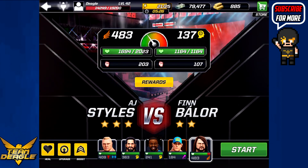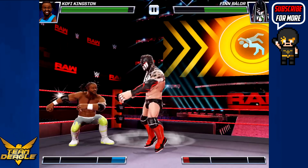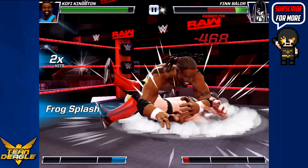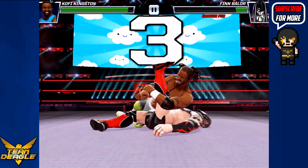Finn versus — who should it be? We're going to go Kofi again, because I want to hit Trouble in Paradise or SOS. It might just be over here, I hope not. Frog Splash, danger pin. If I can win, I'm going to win right now. And there we go.